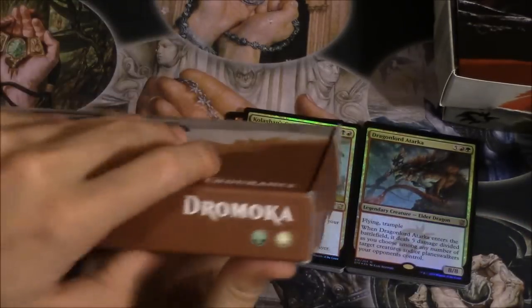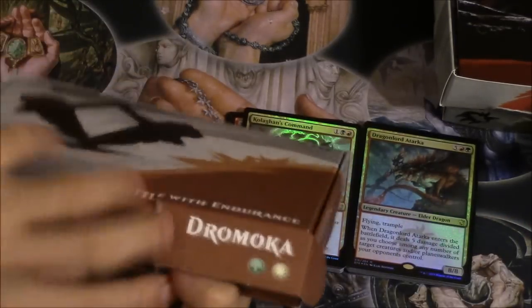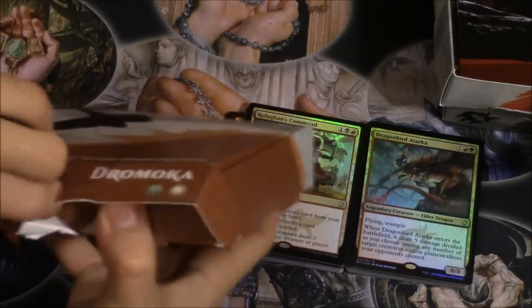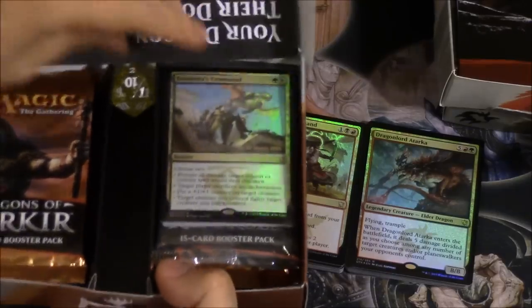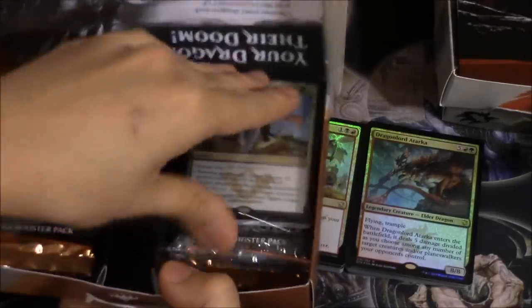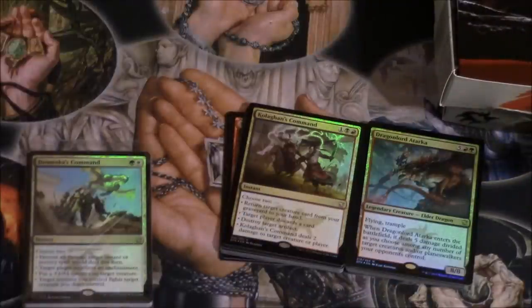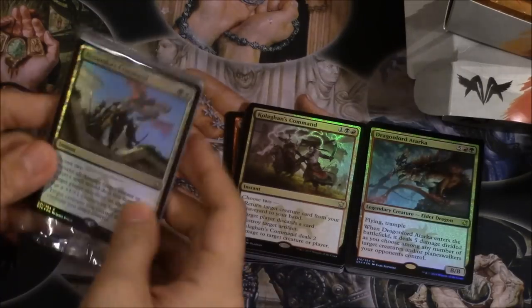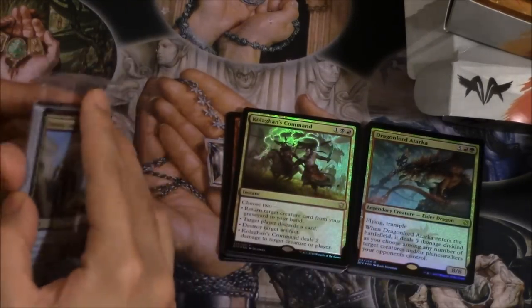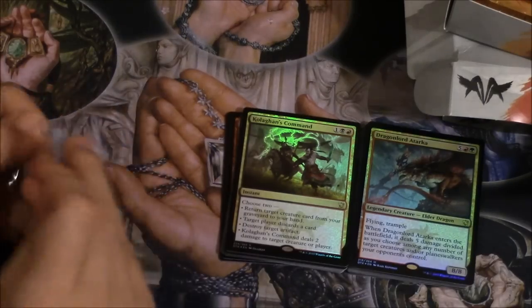Dragonlord Dromoka — here's hoping for another Dragonlord. Oh nice — the gold dice again, one of my favorites. And then wow, these are bombs — like holy crap. Dromoka's command! So we got a Kolaghan's command, a Dragonlord, and a Dromoka's command.